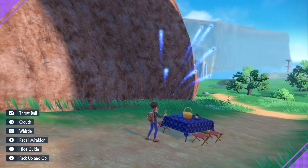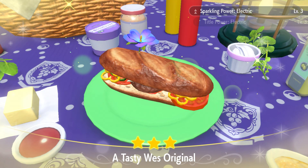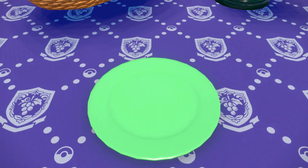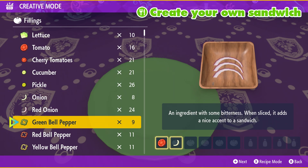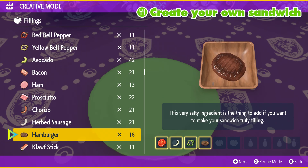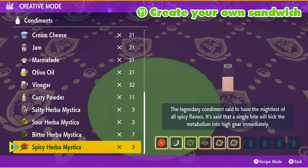If you want to shiny hunt for Pikachu while also looking for the Light Ball, here's the perfect sandwich recipe. While in your picnic and sandwich menu, go into creative mode by pressing the X button, and add these ingredients: 1 tomato, 1 onion, 1 green bell pepper, 1 hamburger, 2 yellow bell peppers, and any 2 Herba Mystica.